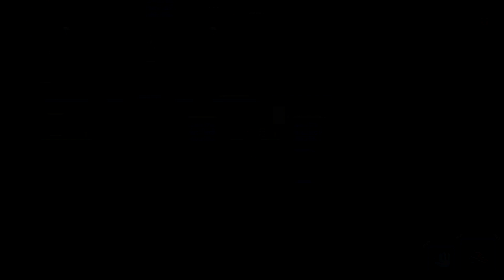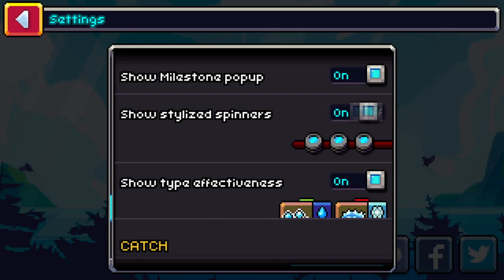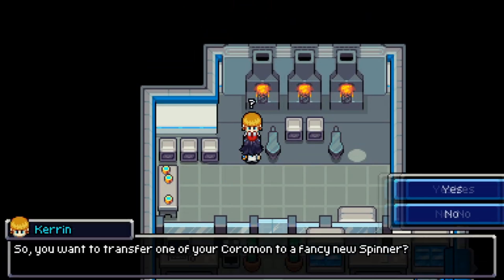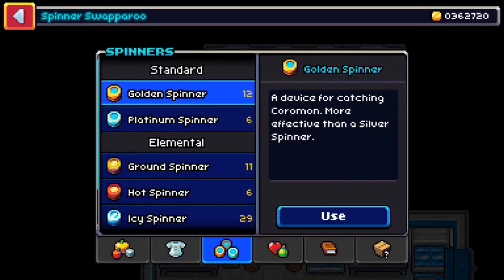First, make sure you go to the options menu located on the title screen and enable custom spinners, otherwise the game will just show the default ones. Once you've done this, head over to Darudic. On the second floor of the trainer hub you'll find an NPC that can switch your Coromon's spinner for a cost that varies based on whether it's an upgraded spinner type — switching to a more expensive spinner costs more, and vice versa. Like many NPCs of this type, you'll need to take a thousand steps and come back for it to be done.